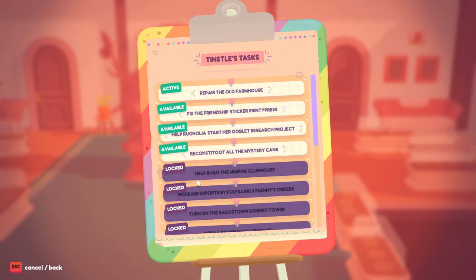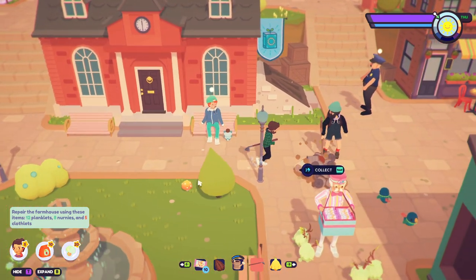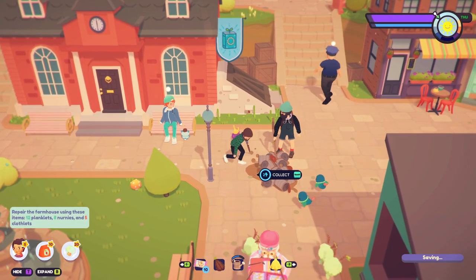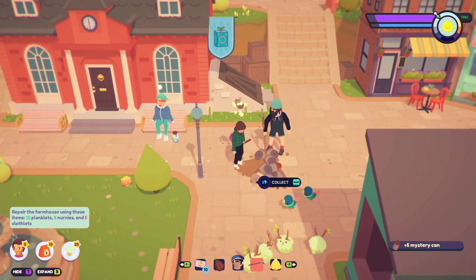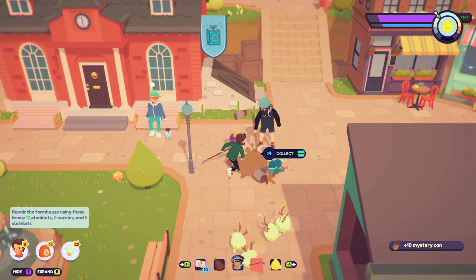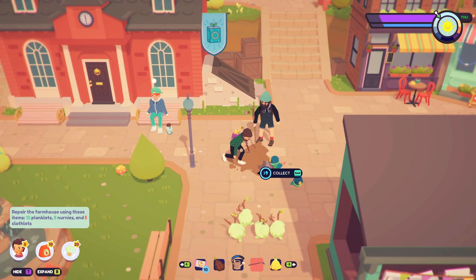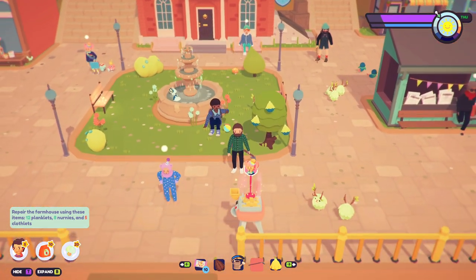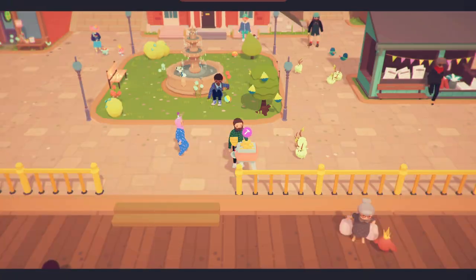The mystery cans - oh I think I have to go activate them manually. Mystery cans - I'm literally picking them all up one by one. This guy's totally useless, he's just poking a stick at the ground. 'It's worth noting that I got up this morning' - wow, congratulations. Reconstitute - clear out all the mystery cans being dumped mysteriously in Badgetown. I used them to make bait.